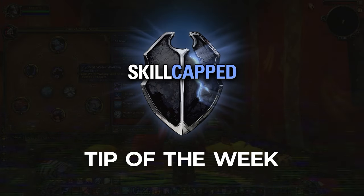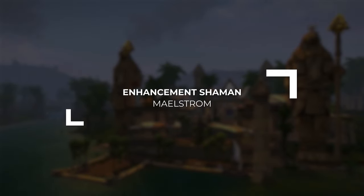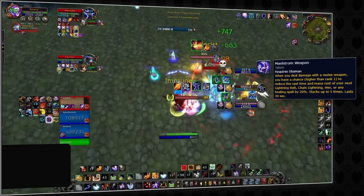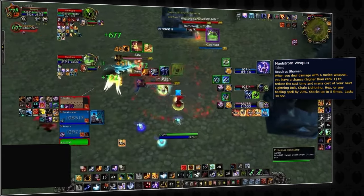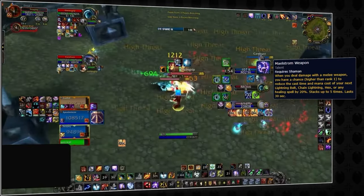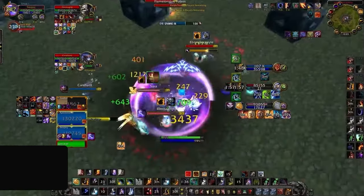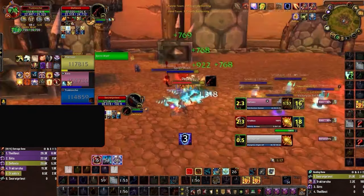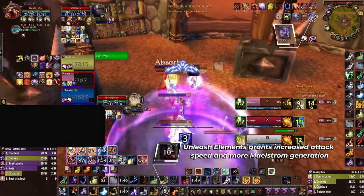We have an exclusive Skill-Capped tip to help you get started in Cata PvP, coming directly from our new Classic course. Maelstrom has a chance to be generated whenever you deal damage with a melee weapon, and it's going to allow us to flesh out our kit for both defense and offense. It will allow us to gain increased casting speed per stack up until it's instant, allowing us to quickly dish out a heal, increase our damage output, or land a Hex. Although its stacks are very randomly generated, we can game it a little with Unleashed Elements, as it will increase our attack speed, therefore increasing our chances to gain Maelstrom stacks.